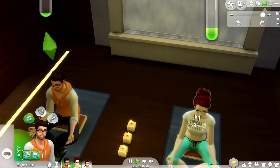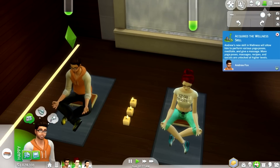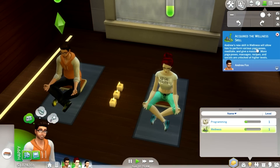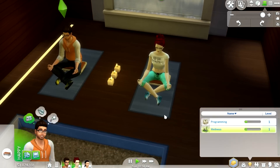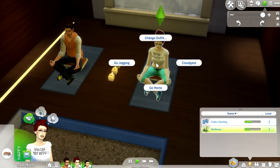This is really awesome. Let's go ahead and take a look at what bars are filling here. He acquired the wellness skill. It says Andrew's new skill in wellness will allow him to perform various yoga poses, meditate, and give a massage. More yoga poses, massages, recipes, and socials are unlocked at higher levels. So we're definitely going to want to work on this wellness skill.